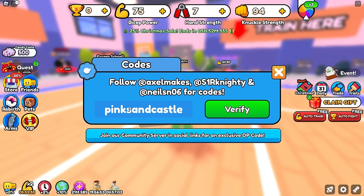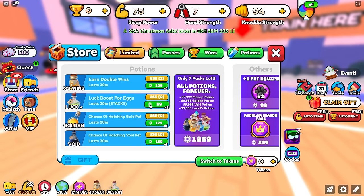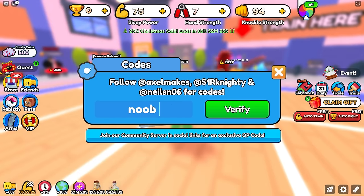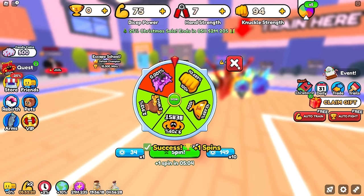The next code is 'pink sandcastle', which gives us plus 1 spin — spins are these things right here. The next code is 'leagues' — they did remove leagues from the game but the code still works, giving you 1 free win boost potion rather than automatically using it, which is pretty nice. The next code is 'noob', which will give you 1 free spin.